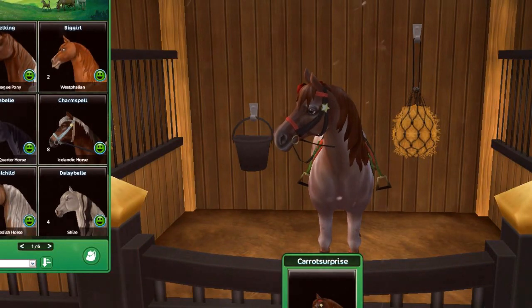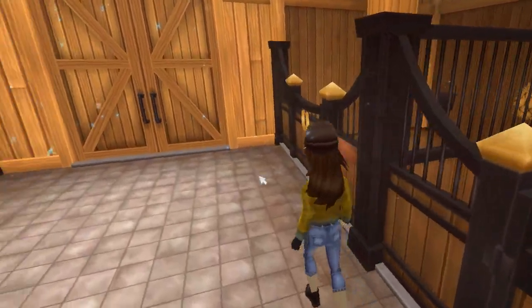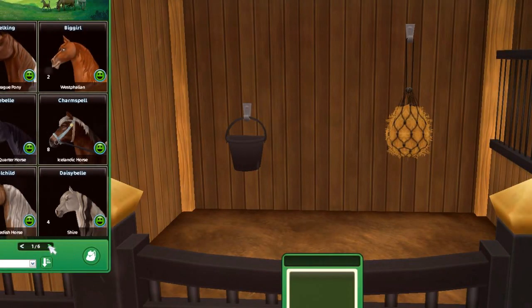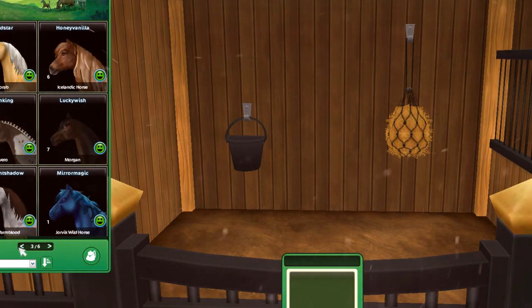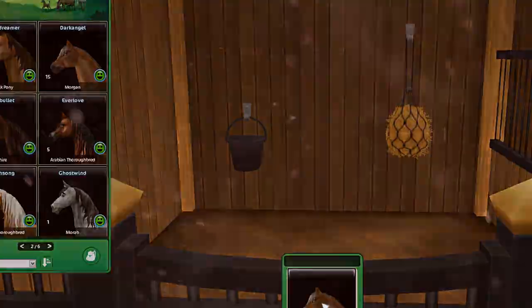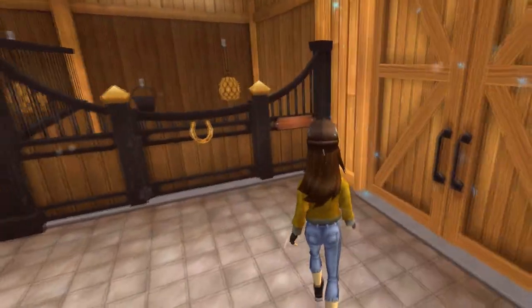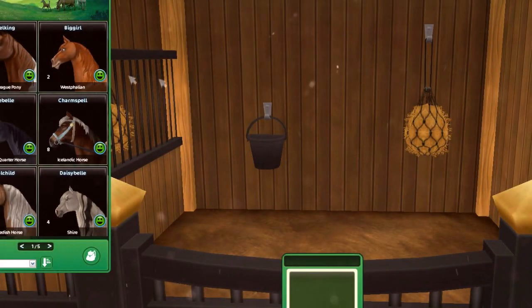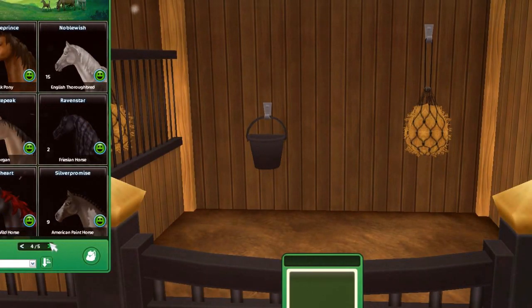I'm going to put Carrot back in here - she still has tack on, I'm sorry Carrot. Then over here I'm going to put my max Morgan - his name is Mustard, don't ask about the name because I can't answer. Then over here I'm going to put my Thoroughbred Noble - she's max and she deserves a spot because she's fully trained.